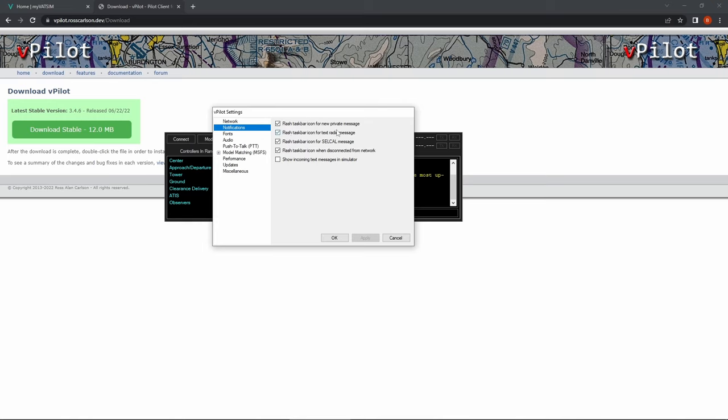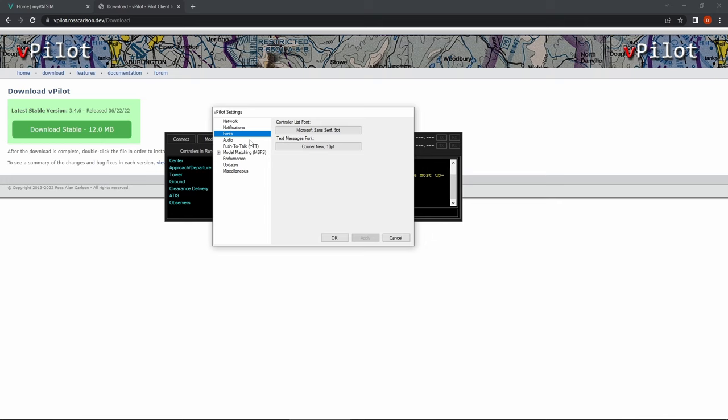In the second tab there are options for notifications — you can tick which ones you need: flash taskbar icon for new private message, for text radio message, for selcal message, and when disconnected. Under Fonts you can choose fonts for text messages and the controller list. Under Audio, choose your microphone device and your output device. I have my microphone set and my output set to my headset speakers. You can also set it to desktop speakers, but I'd suggest having ATC audio in your headset and simulator sound out of your desktop speakers.